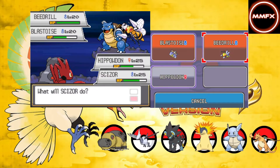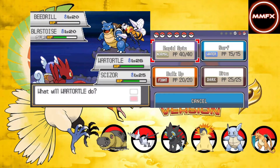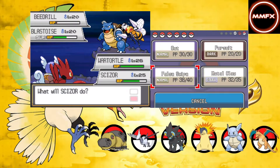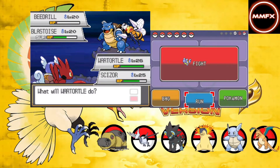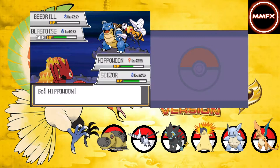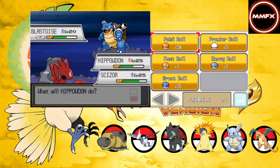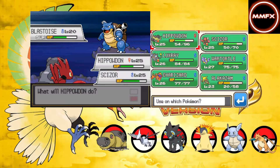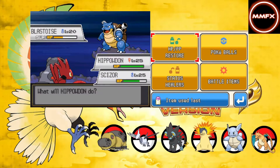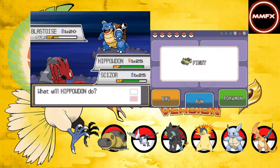Now we need to go to Water and Metal Claw the Beedrill. Bite the Beedrill. This is actually bad. Go to Hippowdon, Pursuit the Beedrill. There's a reason I did that - if I'd used False Swipe then we would have killed the Blastoise and we do not want that. We want to False Swipe the Blastoise and then you're on the Blastoise, just in case it wakes up, and hope it doesn't have Take Down.